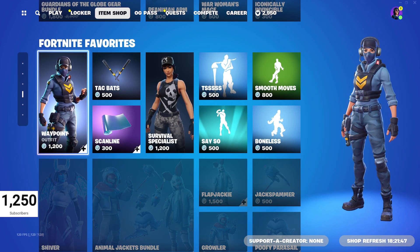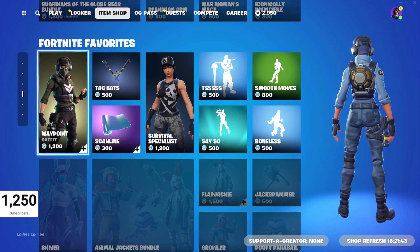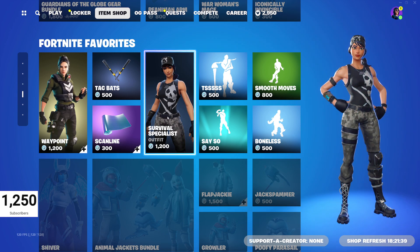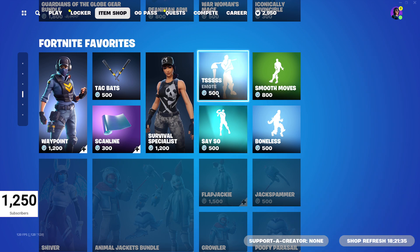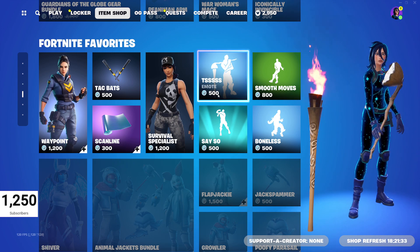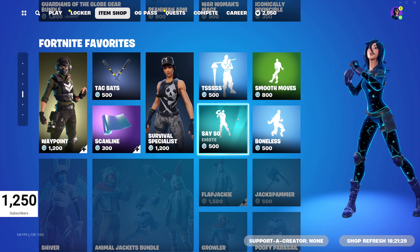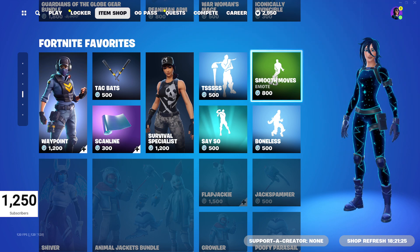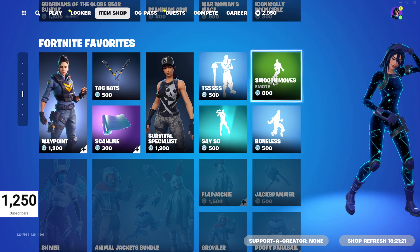Here comes the interesting stuff — the Fortnite Favorites. The Waypoint outfit, pretty cool. The Scanline Wrap, Survival Specialist. Survival Specialist and Waypoint are each 1,200 V-Bucks. The Tsss emote, the Say-So emote — copyright music so you won't hear it. Boneless, which hasn't been in the shop for 113 days. Smooth Moves, pretty popular one, 800 V-Bucks for that one.